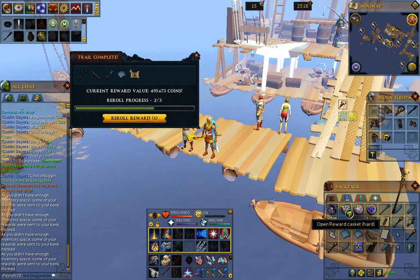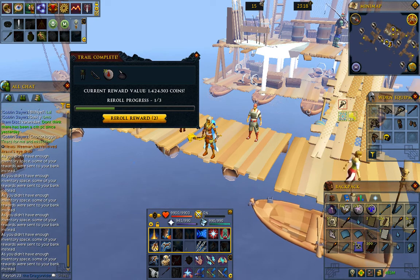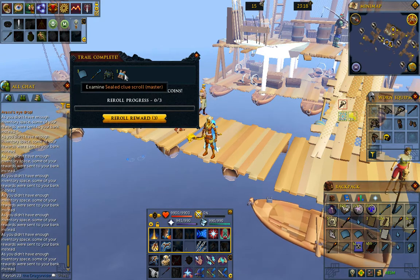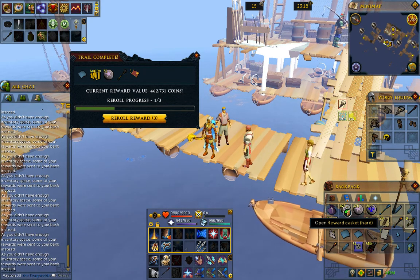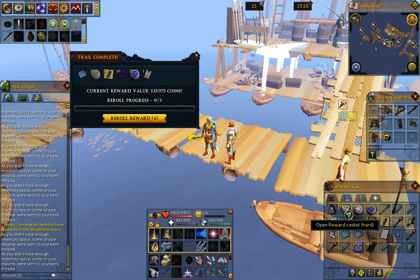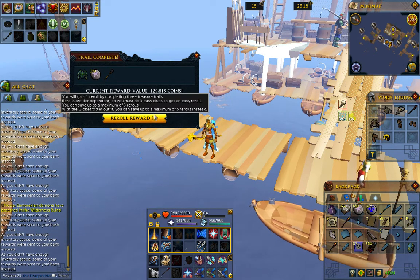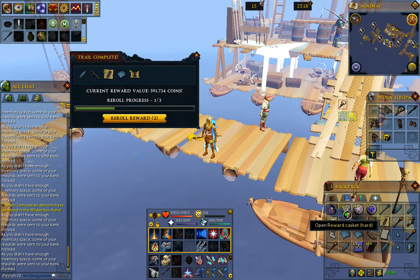The bank is pretty wide open - I went and sold or dropped a bunch of stuff I don't use and cleaned it out. Decent amount in the first few clues. Hard clues are on average about 500k, so in a 100 clue opening that's 50 mil. 100 clues takes me an afternoon probably.